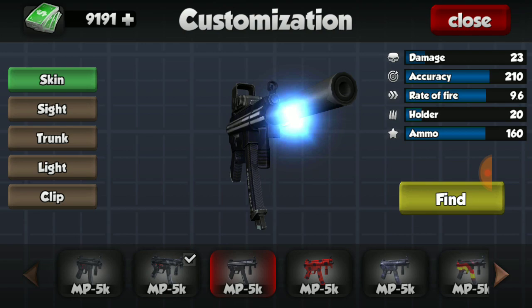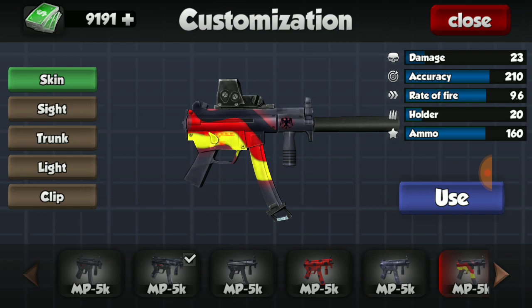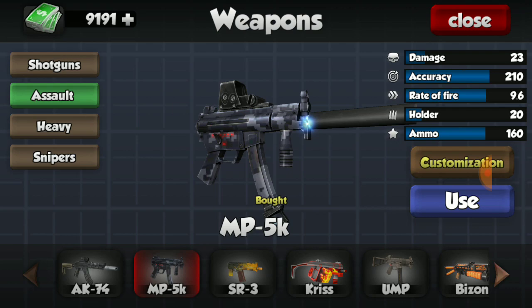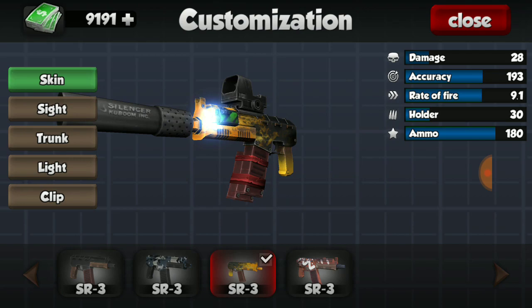For my MP5, I do have a couple of the skins - I have this nice camo one, do not have the black and white one, do have the spotted red one, also have the lightning-looking one, and also have this one. So four out of the five - the only one I don't have is the black and white one. I don't really mind since I don't use the MP5K all that often; I only use it for missions or contracts that require it.